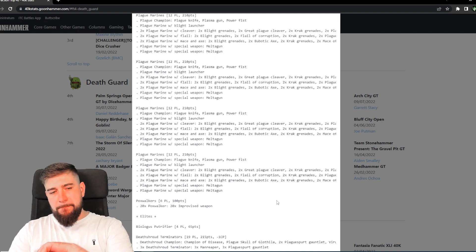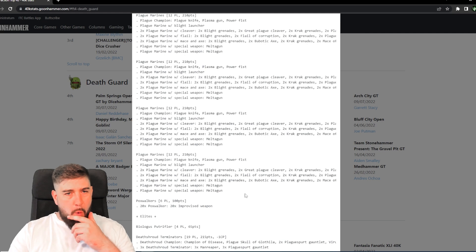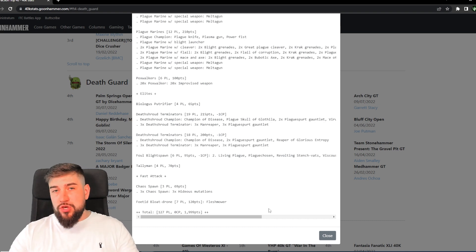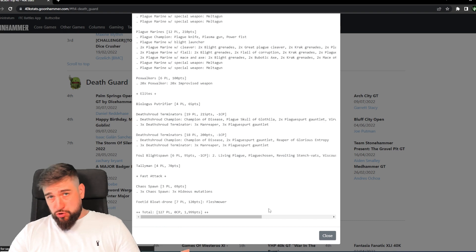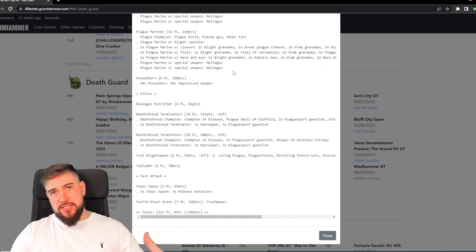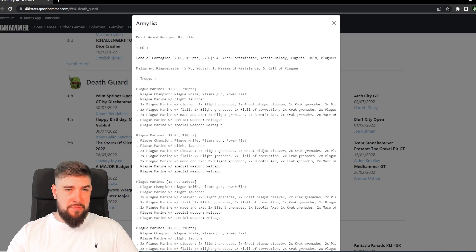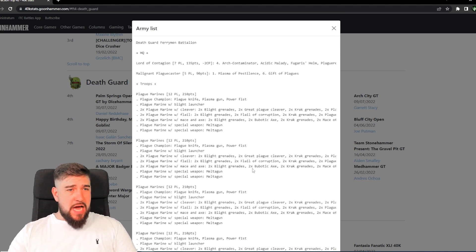Overall I really like this list. Recently I've been going overly limiting with model count — this list has more units than a typical list I'd run, which means something like Despoiled Grounds as a secondary becomes more achievable. Even if only two Plague Marines survive to the end of the game, that's still a unit that can be near an objective, have contagion range on an objective, be in a quarter of the board, or be in your opponent's deployment zone — scoring the max on Despoiled Grounds is a lot easier for this sort of list.